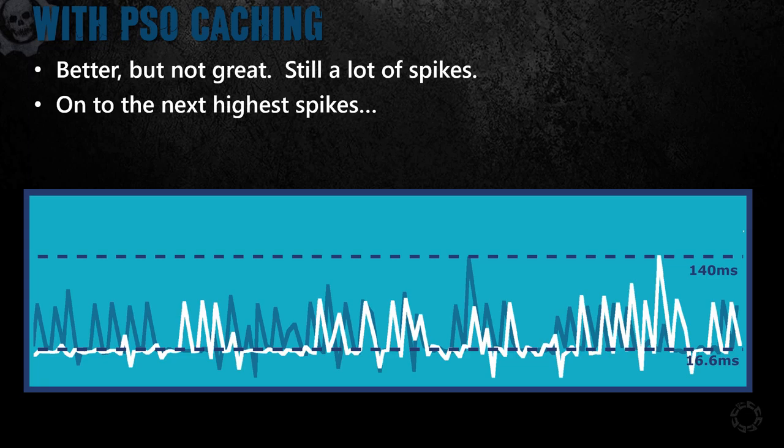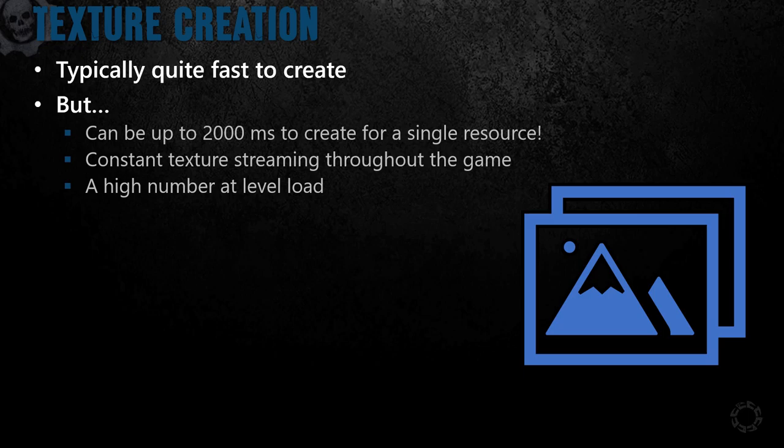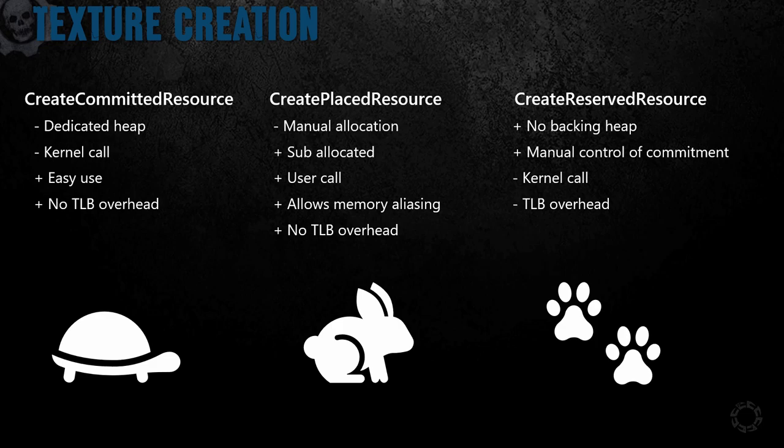The next spike is from creating textures. These are typically quite fast, but they can take a long time to create. A high number of textures are already being loaded at level load, but not all of them will fit into memory, so there must be some texture streaming, having textures created during gameplay. So why does creating a texture take so long? It has to do with different resource creation functions. The first is CreateCommittedResource — the easy-to-use one-shot resource creation function. It will allocate a heap for physical memory and map it to a given virtual address; the OS may also require that the memory be cleared for security purposes, making this a kernel call. The function is also bad for Windows 7 DX12 since Win 7 does not like having a huge number of individual allocations.